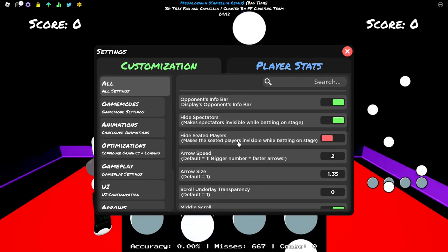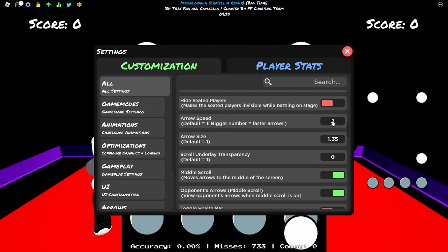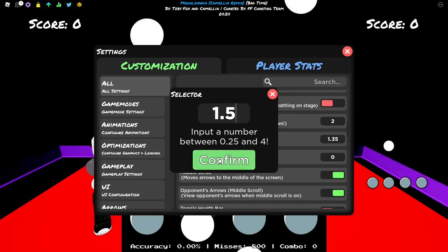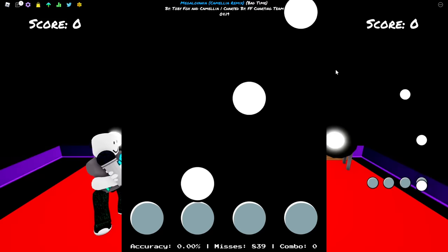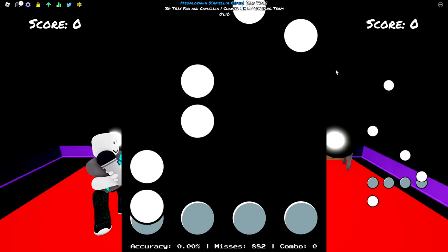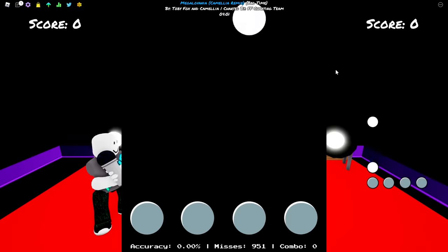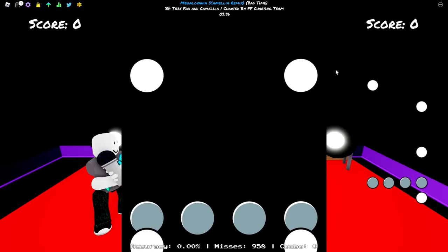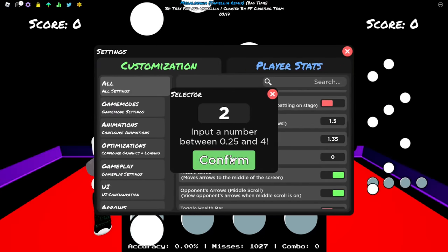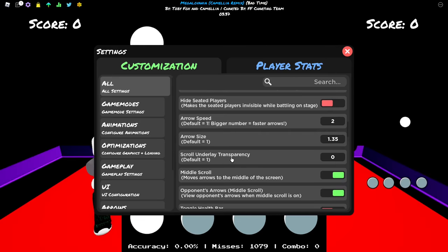Arrow speed - I use arrow speed 2, but I recommend you test arrow speeds because it's personal. I suggest you start with 1.5 and try playing. If you use a slow scroll speed you're gonna start hitting early and it might hurt your accuracy, but you have more reaction time. If it's too slow, the notes will be too close together and it'll be hard to read the patterns. For me, speed 2 is perfect.